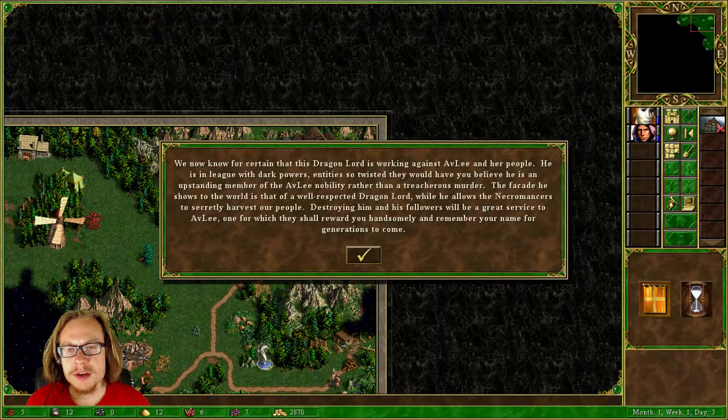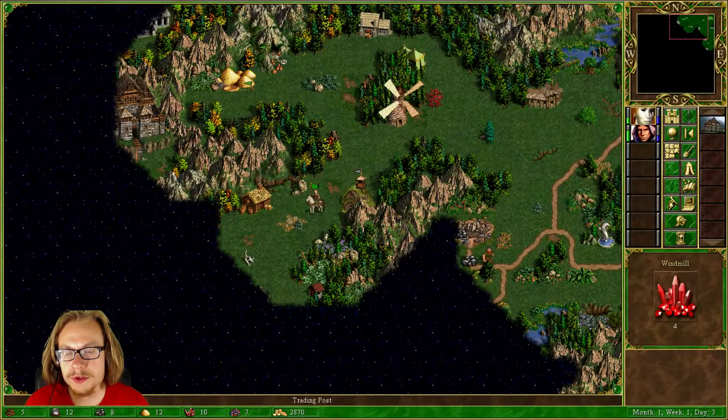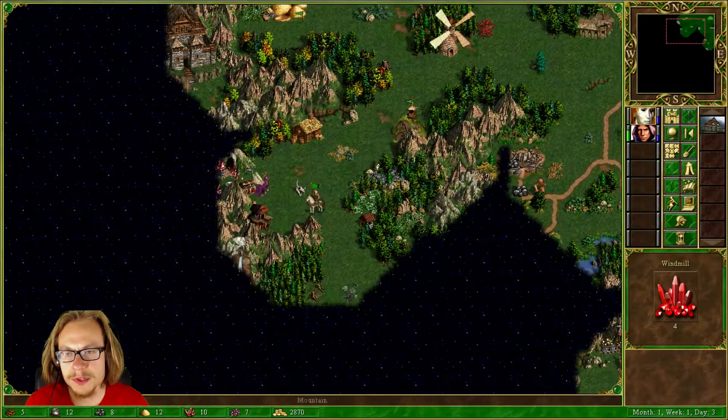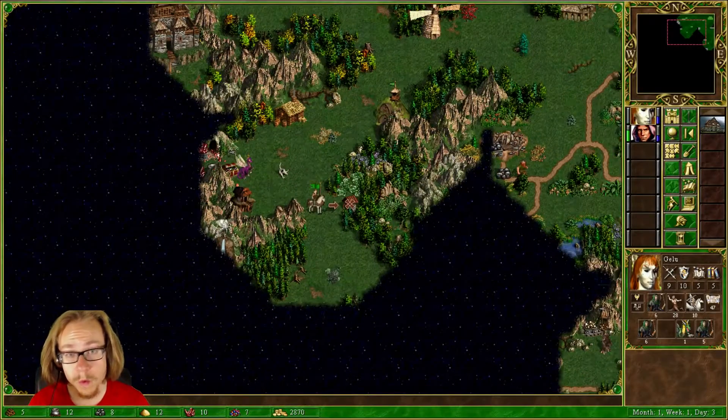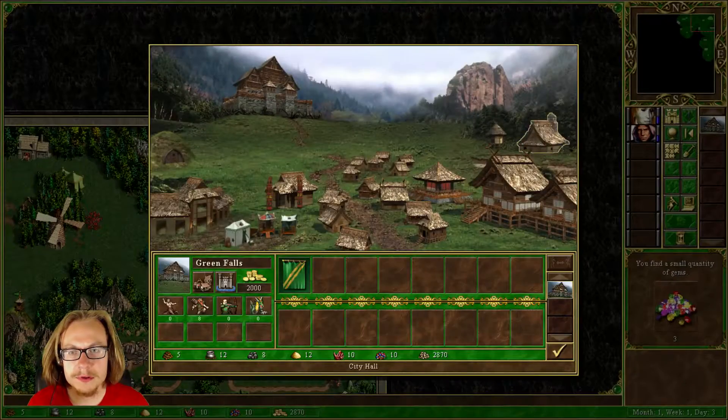We now know for certain that this dragon lord is working against Aveline and her people. He is in league with dark powers — entities so twisted that they would have you believe he is an upstanding member of the Aveline nobility rather than a treacherous murderer. The facade he shows to the world is that of a well respected dragon lord, while he allows the necromancers to secretly harvest our people. Destroying him and his followers will be a great service to Aveline, one which we shall reward you handsomely and remember your name for generations to come. I got it. Trading post, I don't want that. I'm not going to recruit any dwarves, they're just going to slow me down. A few fairy dragons — I'm not ready to fight those. No way.